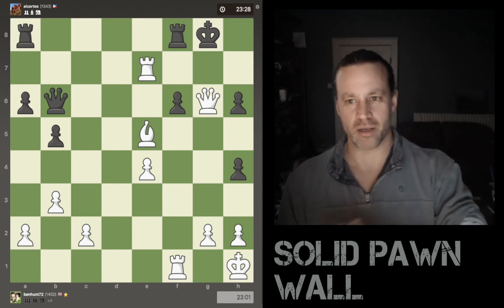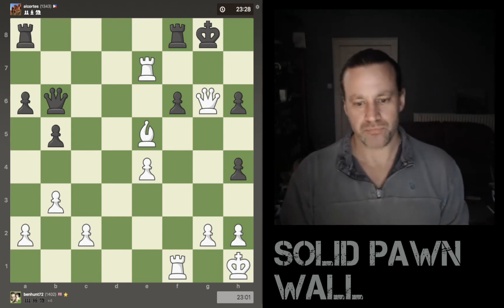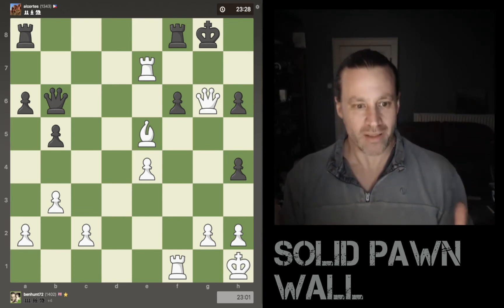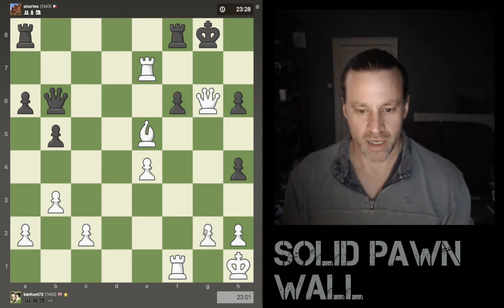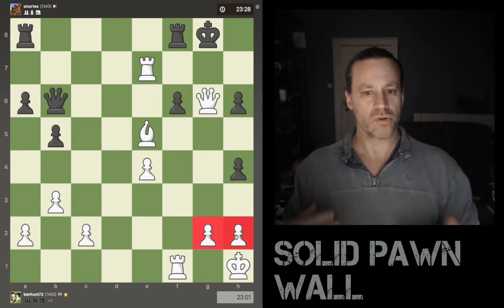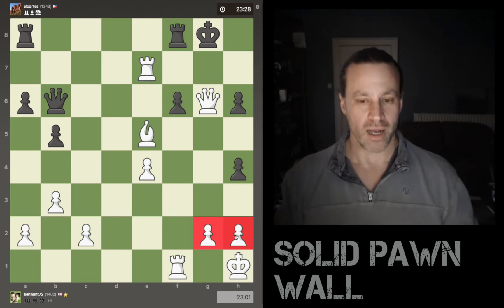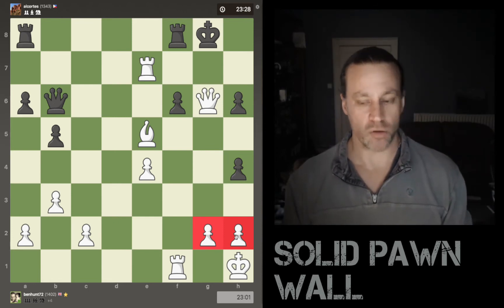Let's look at game number two. You can see at the end of the game my king is pretty cozy and safe here in the corner with his pawns still in front of him. Black made some sloppy pawn moves and that resulted in an attacking opportunity for me.